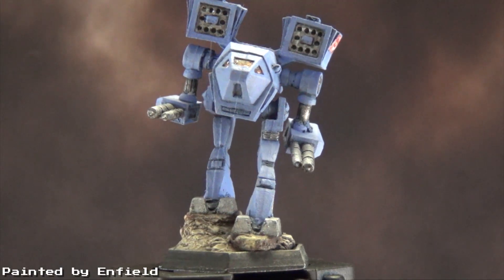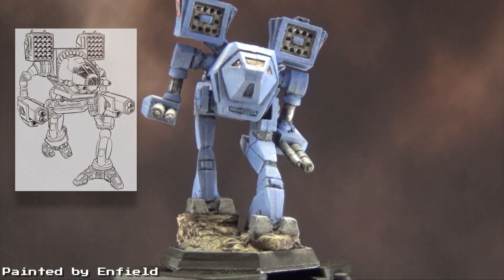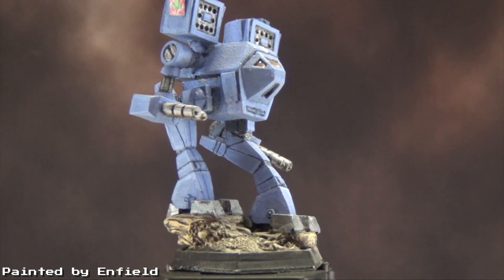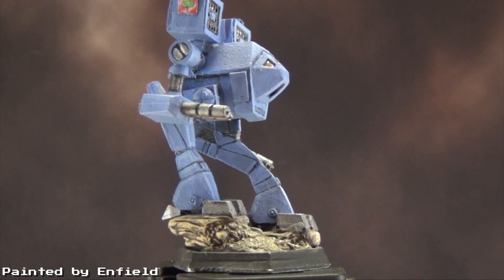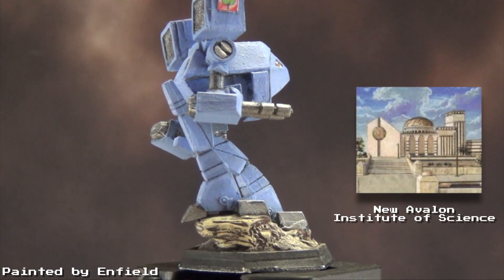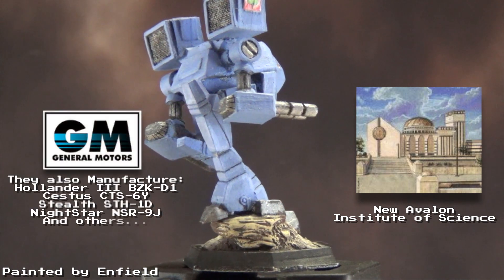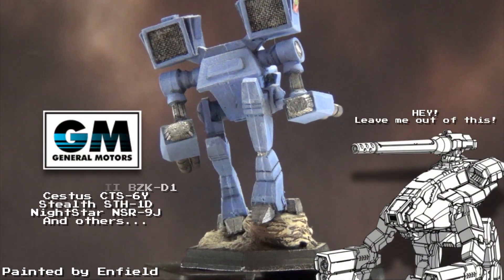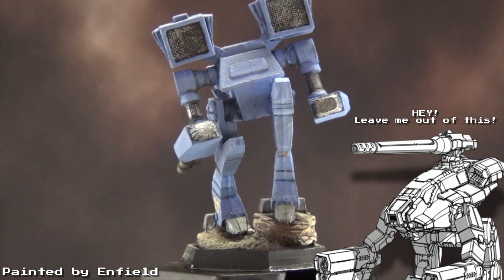The Rakshasa, or as I like to call it, the Innersphere's Bargain Basement Madcat. The Rakshasa was an attempt to copy the clan's venerable Madcat Timberwolf design. It was designed by the New Avalon Institute of Science and manufactured by General Motors. General Motors was also behind the original design of the Marauder, which proves only one fact: it can't be right all the time.